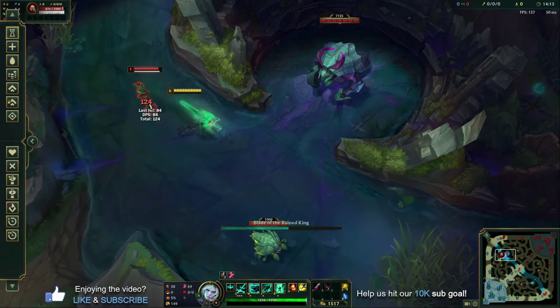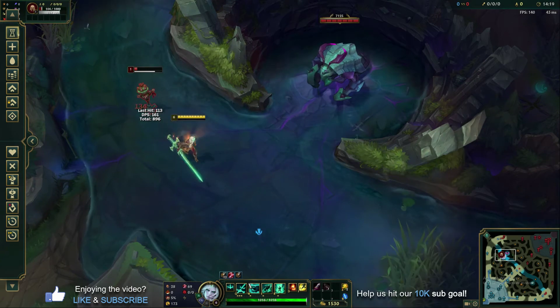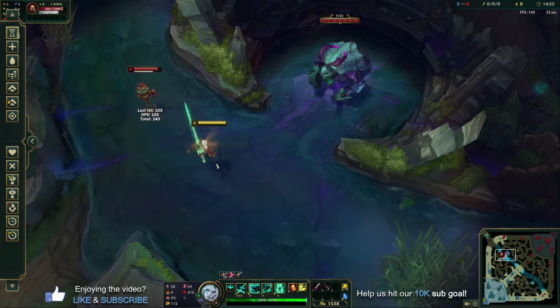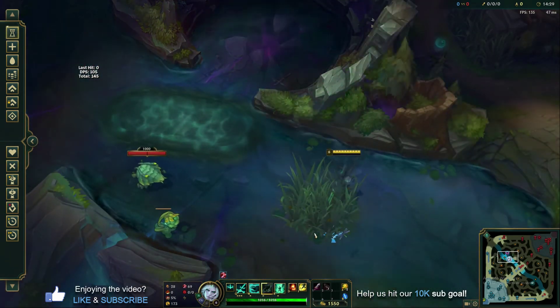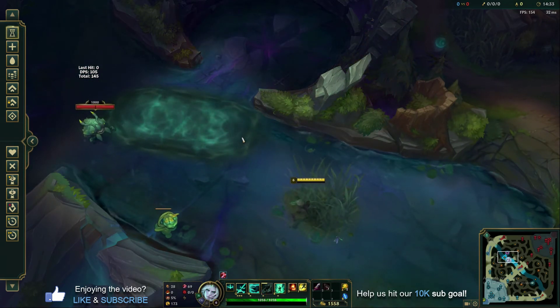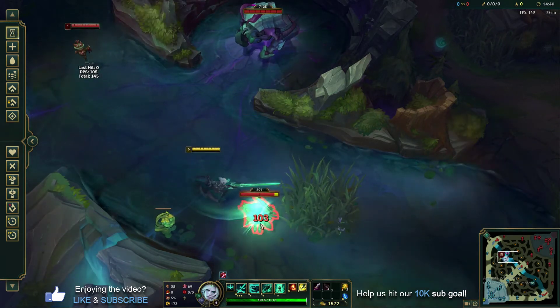He's a manaless champ. He's got a low cooldown stab on his Q. He's got a no-mana stun on his W. He's got passive auto attack resets for two strikes, health gain, camouflage, and a dash. He's got a lot of stuff in his kit, and then you pair all that up with the ability to take over other champions and reset your ultimate. It can be very, very scary. We're going to jump into a bot game now and try to use this kit in lane against an enemy champ.